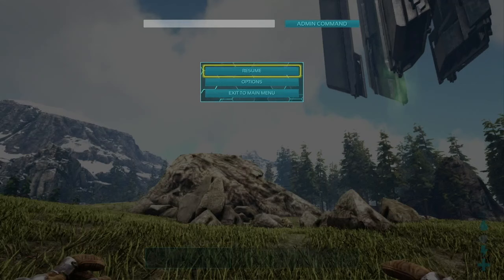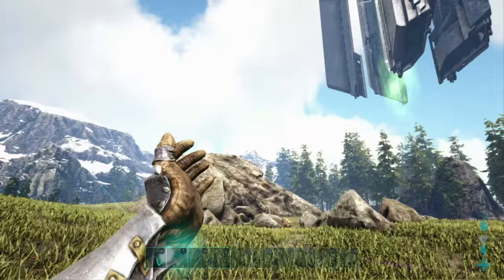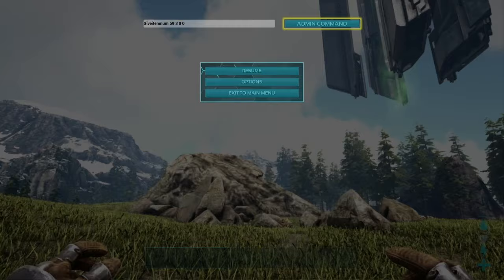To spawn in random items, enter the command GiveItemNum and then a random number for the item ID. Your second number is the quantity, followed by 0 0. For example, 53 0 0 is three pieces of fertilizer, or 117 30 0 is 30 Azulberries. Most resources and items have item numbers for spawning, but not all — make sure to look it up ahead of time.